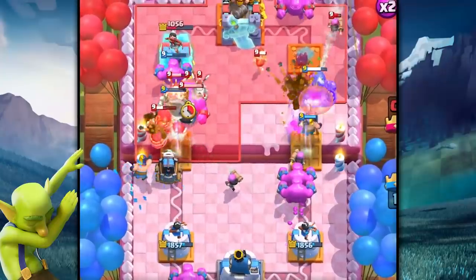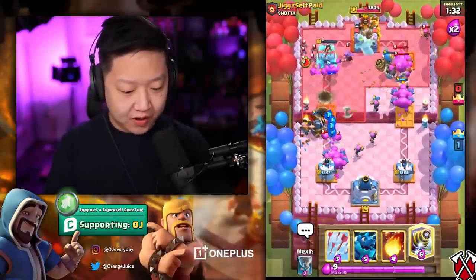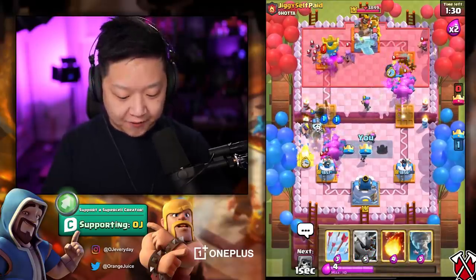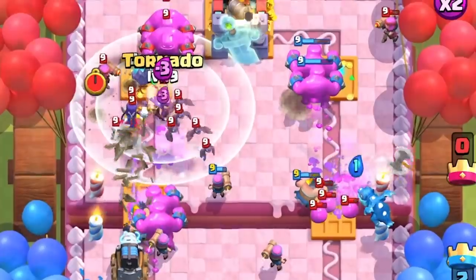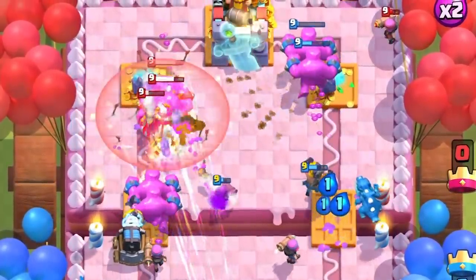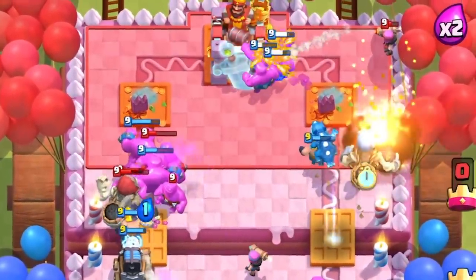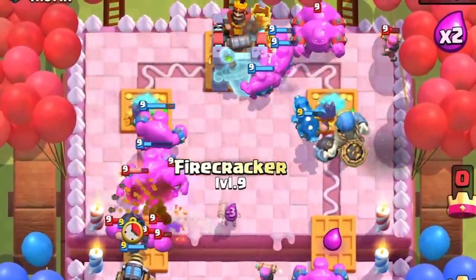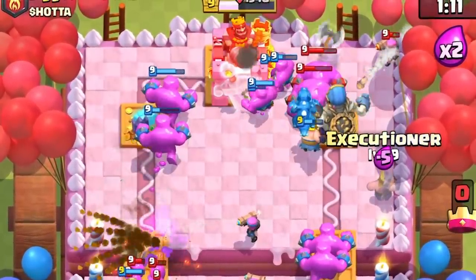Now I need an Executioner on the left side — that's insane value! I'm gonna do another Sparky on the left side because I don't really need to worry about the right too much. Electro Dragon — that's gonna be insane Arrows value. I just melted whatever was coming left. Fire up on the right side.